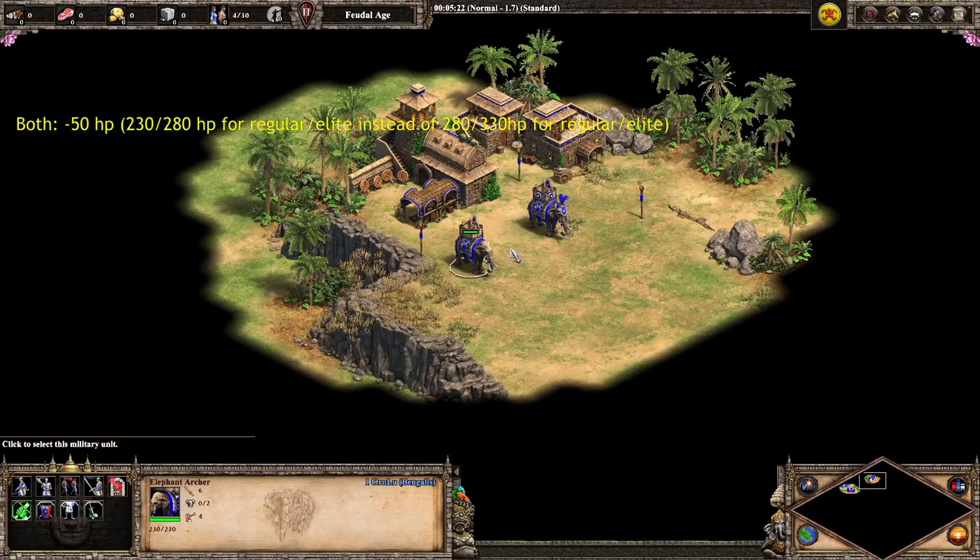Both versions also have minus 50 HP compared to their pre-Dynasties of India Indian civilization version. Regular elephant archers now have 230 HP and elite elephant archers have 280 HP. In the previous version it was 280 HP for regular and 330 HP for elite — so just minus 50 HP across the board. Also, the elite elephant archer has the skin of the existing pre-Dynasties of India elite archer, and this is a new unit icon entirely.